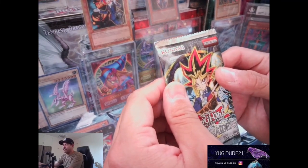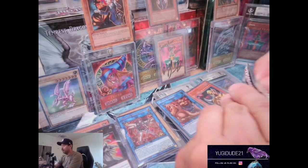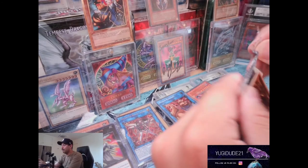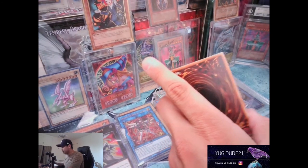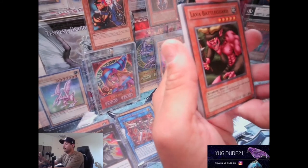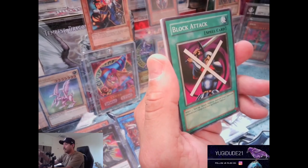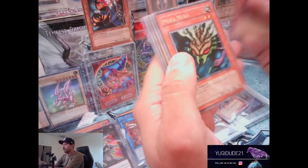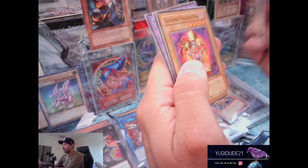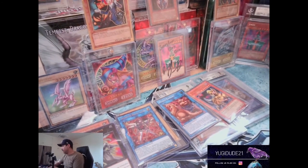Last pack - Metal Raiders. Can we get another Pickanium? English edition, less fun but still happy. Lava Battleguard, Blackland Fire Dragon, Block Attack, Mushroom Man Number Two, Muka Muka, Ancient Brain, Illusionist Protector, and Skull Knight. Well, we got something out of one of those packs.